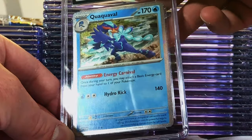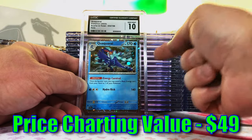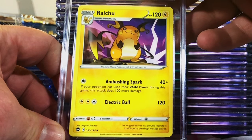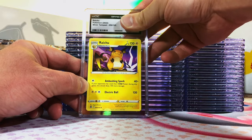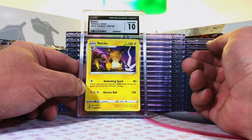Kwakwavall Holo Promo, Scarlet and Violet. I think this could be a 10. Yes! First Gem Mint 10 — really nice. Raichu Uncommon from Silver Tempest, fan of this artwork. I think this has a shot at being a 10. Yes! Now we're hitting off with the 10s. May not be the craziest card in the world, but I love a good artwork.